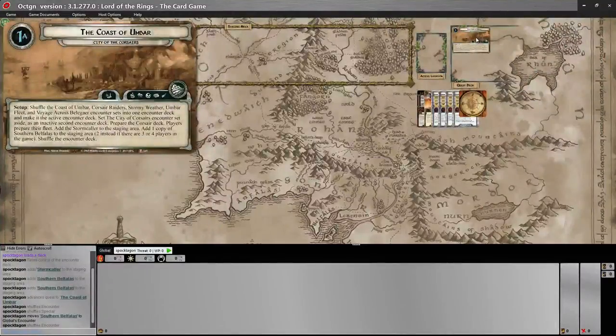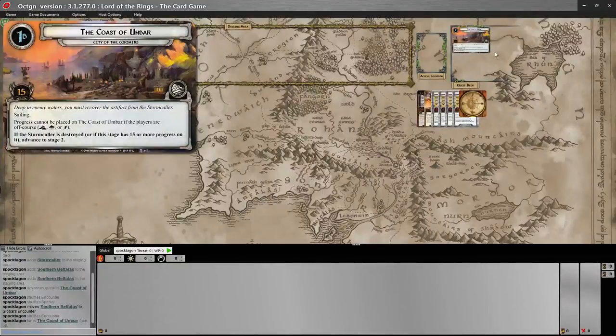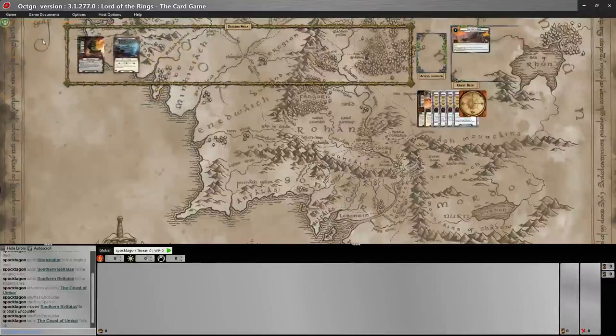Looking at it in detail, it's a sailing quest, at least the first stage. It says progress cannot be placed on the Coast of Umbar if the players are off course. So if you want to pursue the questing route, you need to pass the sailing tests. But it also says if the Stormcaller is destroyed or if the stage has 15 or more progress on it, advance to stage 2 — so you can also advance by destroying the Stormcaller.